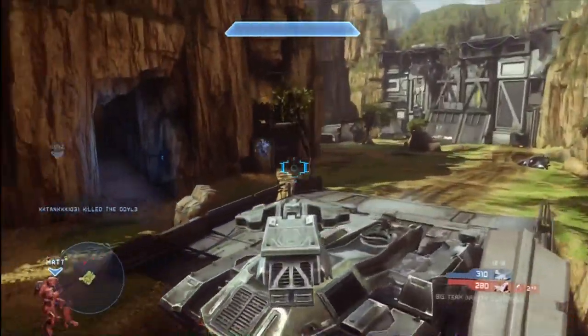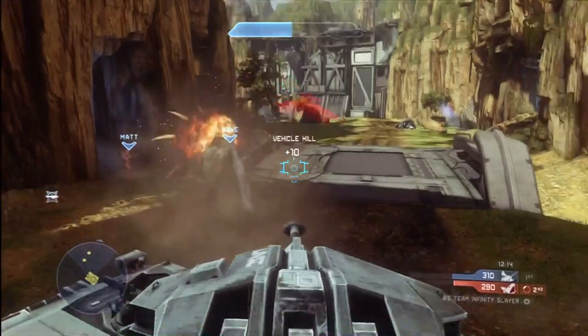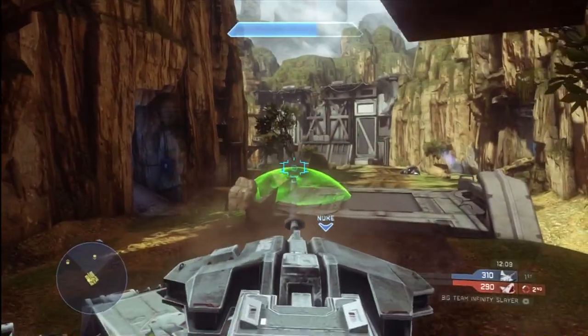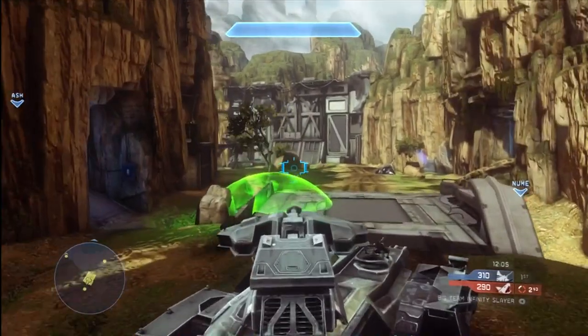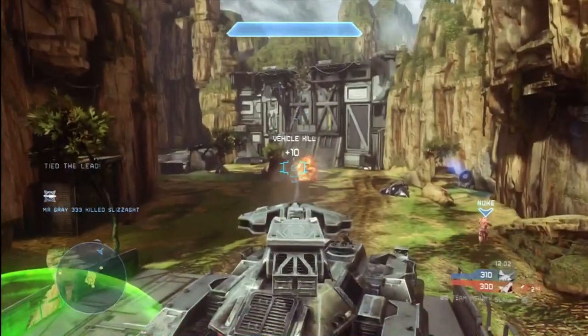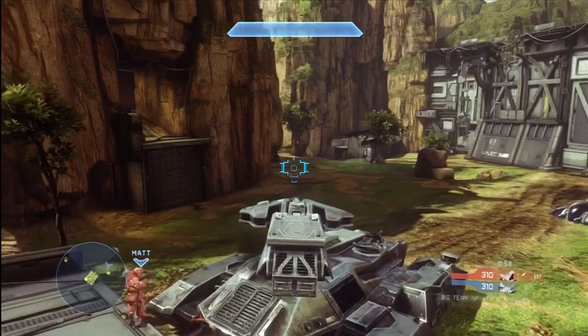What you could do alternatively — you see my good friend Matt is right here next to me. If I hadn't actually been in the tank, I could have dropped the ordinance and allowed him to grab the Spartan Laser or something like that. That's another way that you can use ordinances, but just don't throw them down as soon as you earn them. Take your time to find a strategically beneficial moment in the game to use your ordinance.